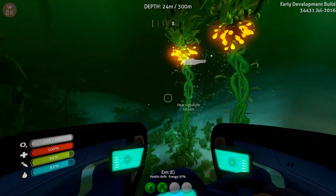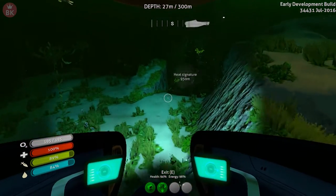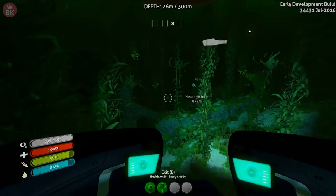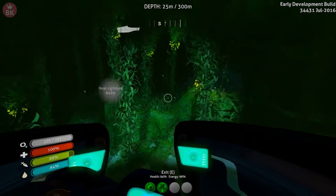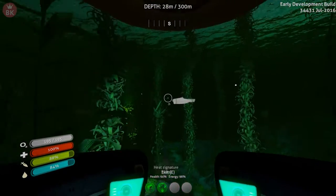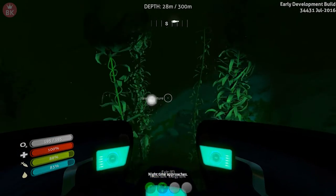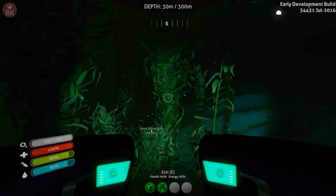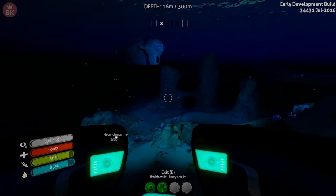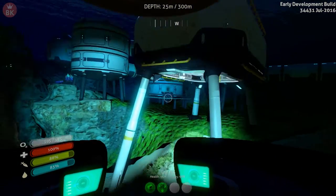Okay, we're off to a good start! Soon we're going to make a living quarters as well. We are going to the Aurora at some point. This episode we'll probably add a couple of lockers into the Cyclops. I know you can do that - I don't know if it has its own internal storage. You do have upgrades for it - it's probably a console inside the Cyclops.